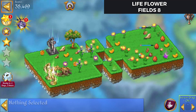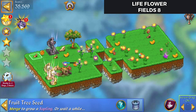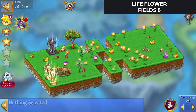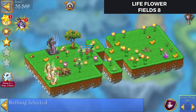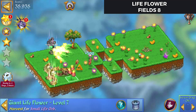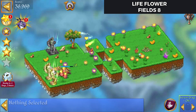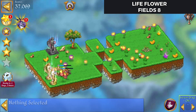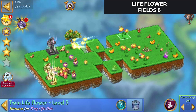Need one more. I only need one of these — there we go. There's our second star. I just need to heal that last bit of land. Merge those, merge those, and that's two more of the brilliance.